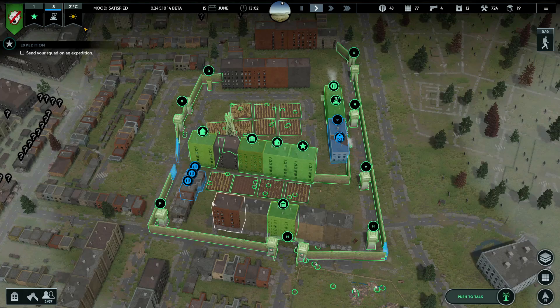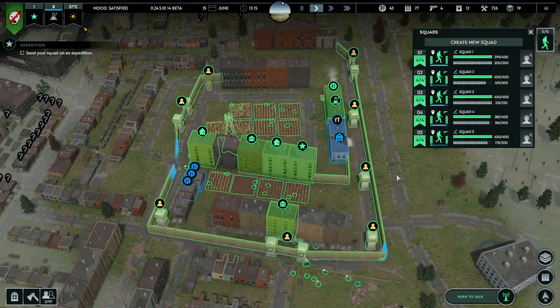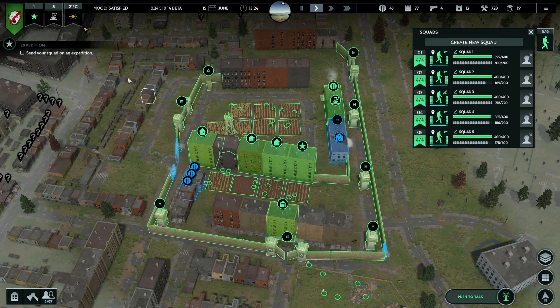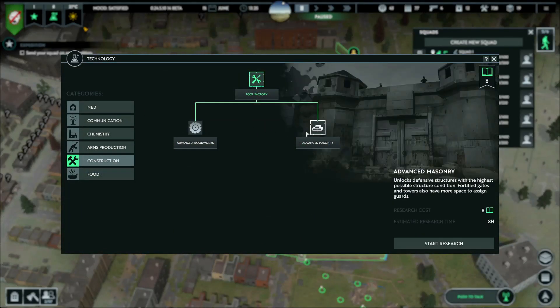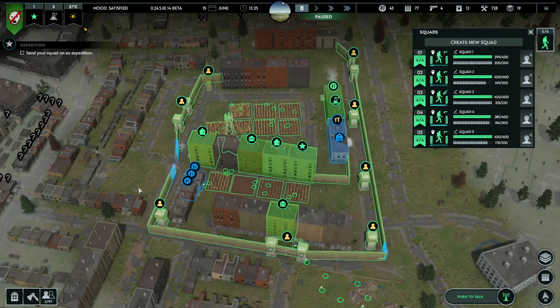Still tearing this down - the cook houses get built. Research complete - now that's the sound I want to hear! Advanced masonry - we get some very strong buildings. But I think I want weapon production first now, so we can make our own weapons.